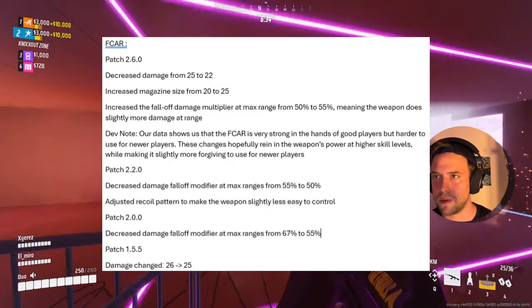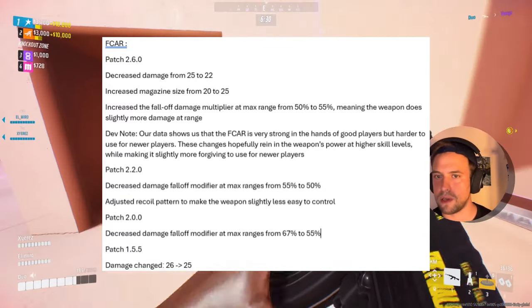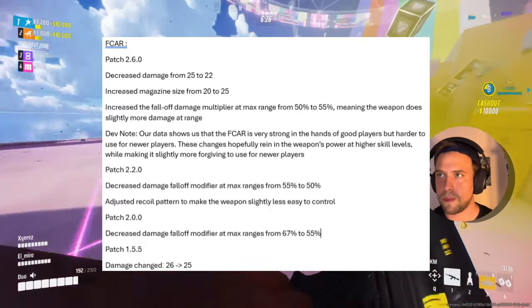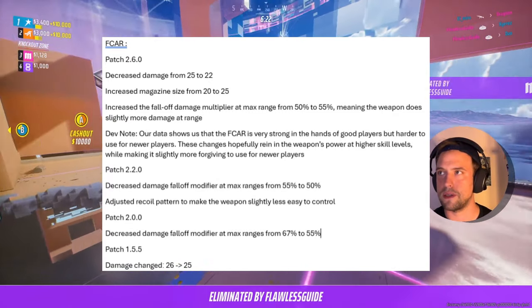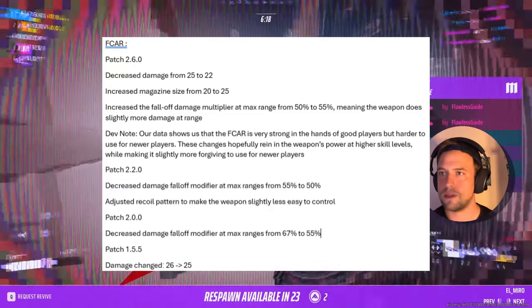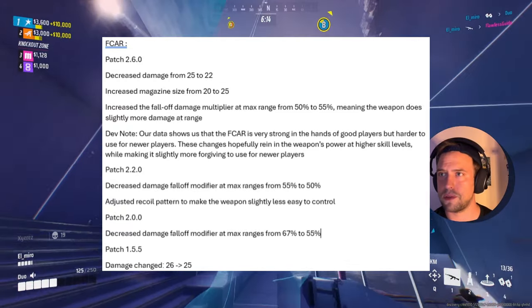Starting at Season 2, Embark tackled the issue of the F-CAR because most players were simply forced to choose the weapon if they wanted to stay competitive. Over the space of barely a couple of weeks, they not only nerfed the entire recoil pattern to make it less predictable, but nerfed the damage falloff from 67 down to 50%, making it one of the weakest weapons in the game at high distance.